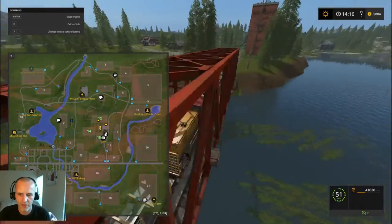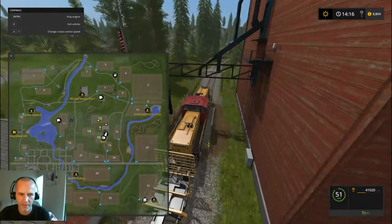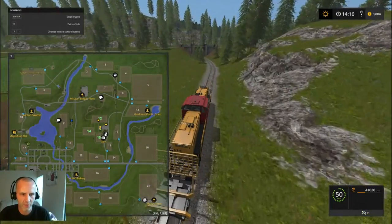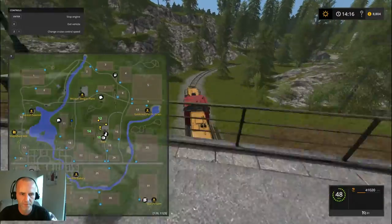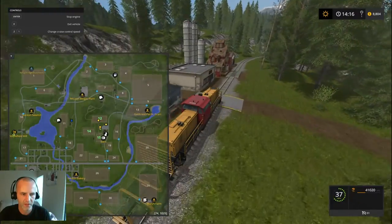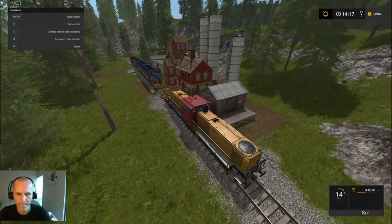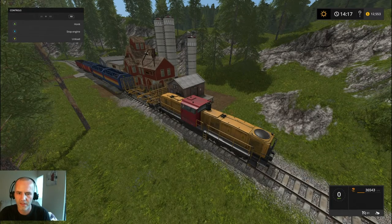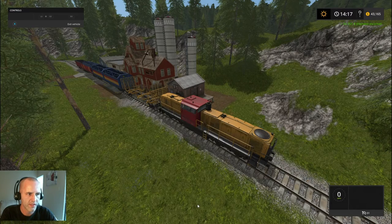Let me pull up the map — Maplefield Mill is right on the other side of the lake from where the train station is. We want to make sure we start braking early and don't pass it up; that is the easiest mistake to make on this train. Let's go ahead and stop cruise control and start braking now. Here we go — this is Maplefield Mill. Just perfect. So let's unload and see how much money we make. Look on the upper right: looks like we did okay — $34,361 harvest income.